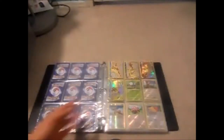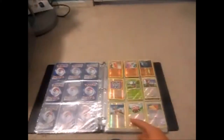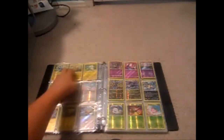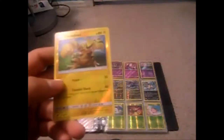Here are my BREAK cards — there's Camerupt, Serperior, Noivern, Mega Audino, and Greninja. I really like having the Greninja. Then here are some holo cards — Stantler, Spearow, Machamp, and other awesome Pokemon. My favorite type of holos besides Fire is Electric, because those holo cards are just freaking awesome. Let me grab one to show you what it looks like.